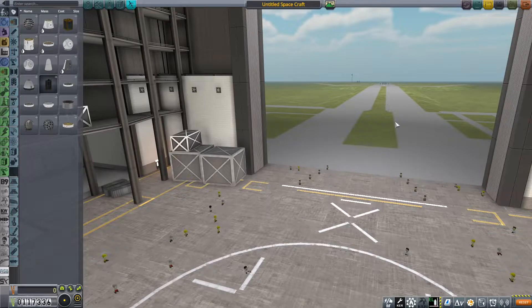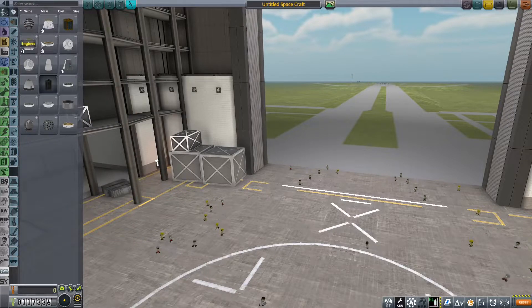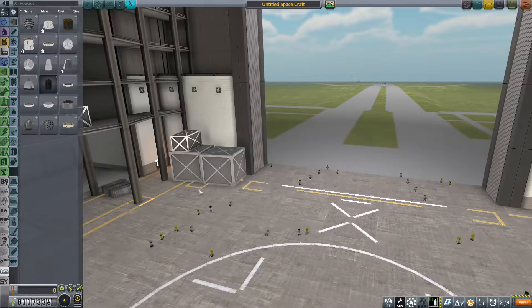Another thing I did was upgrade the Vehicle Assembly Building, so we actually have more parts now — quite a lot of parts, which is pretty cool. I did unintentionally save over that orbiter I made a while back, so we're gonna have to remake one.